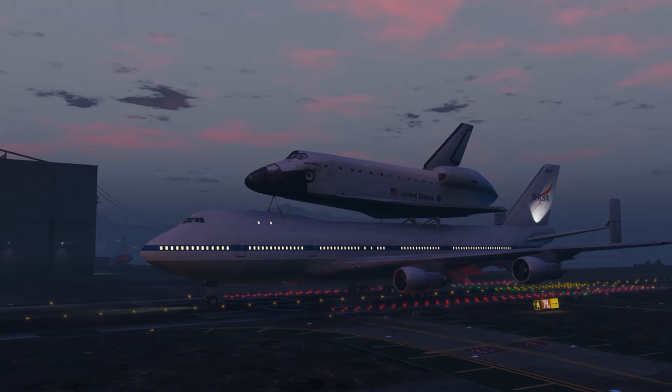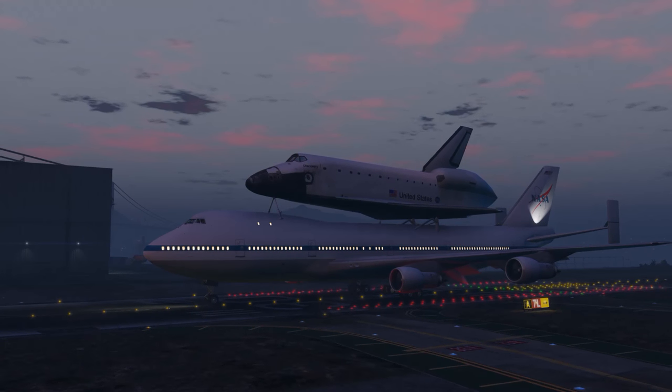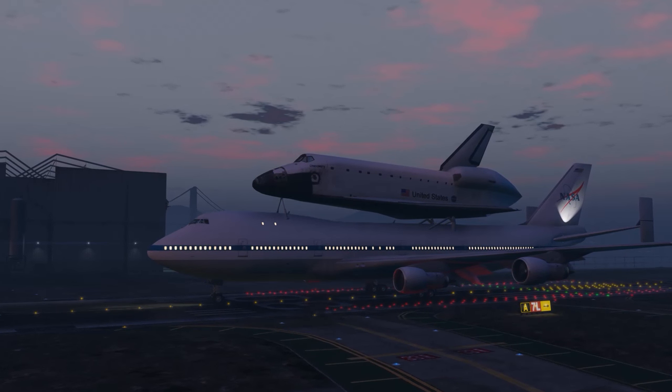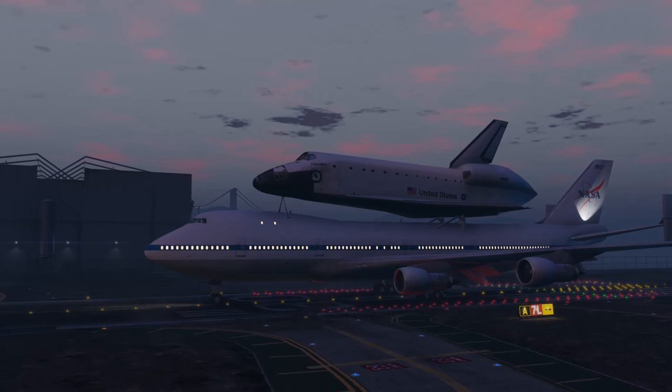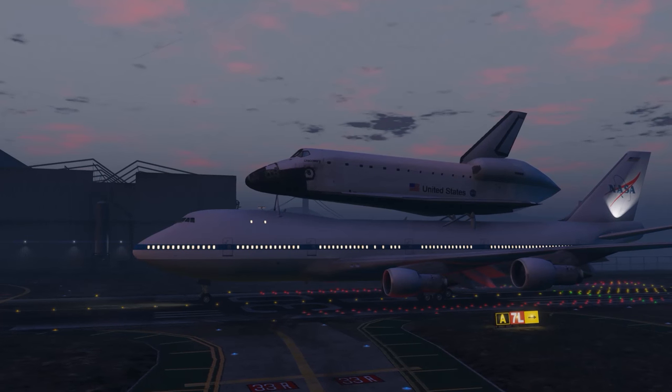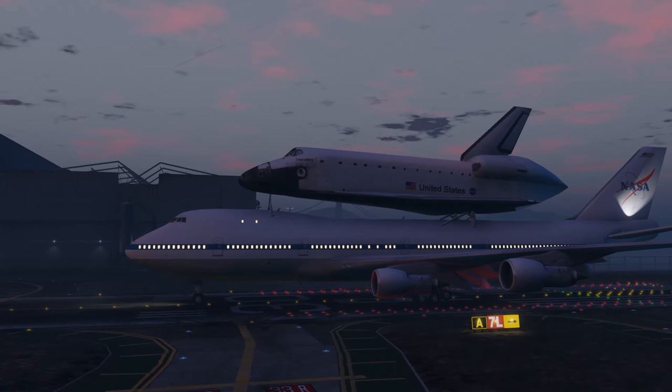Space shuttle carrier — clearly got a space shuttle mounted to it. This would actually be used to transport the space shuttle from Edwards Air Force Base, for example, to the launch complex located at the Kennedy Space Center.